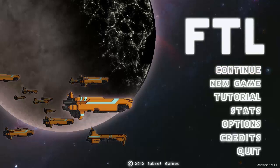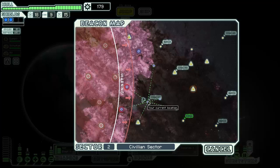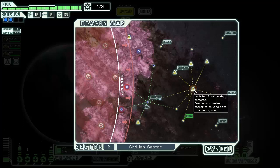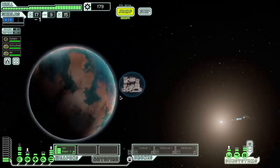Hello everybody, welcome back to Excalibur Plays FTL with me, Excalibur. We're going to go ahead and continue where we left off. We're gonna jump and finish this distress beacon we've been on, and we were heading toward the exit, but I think we have time to go up to this store and come down through the exit.